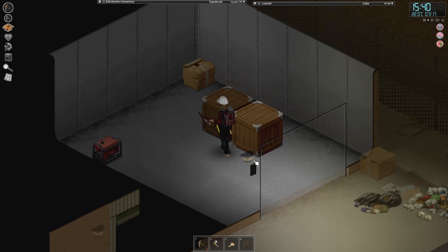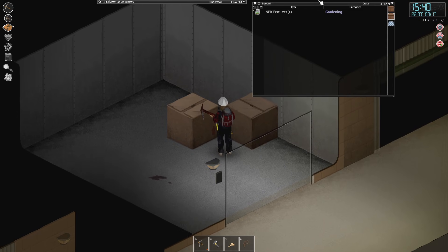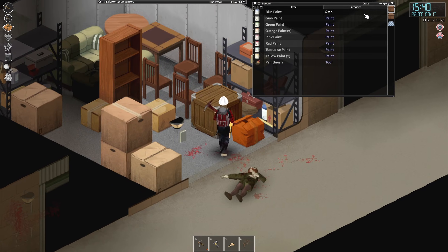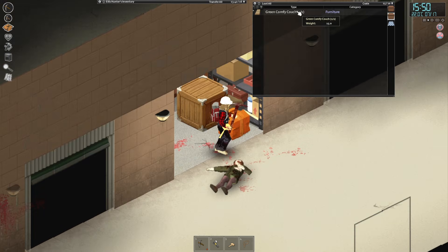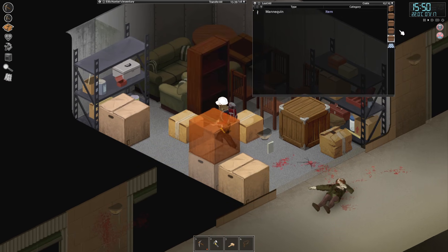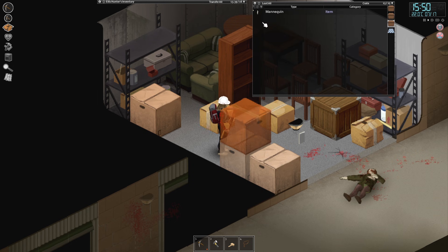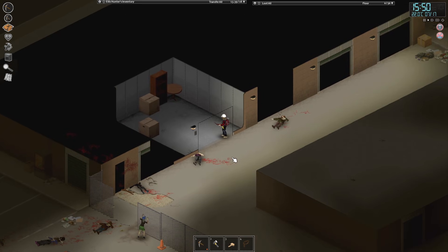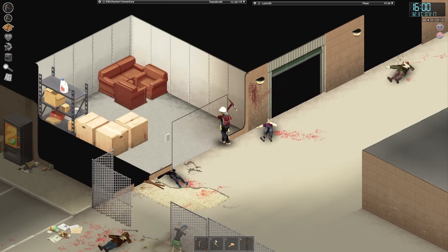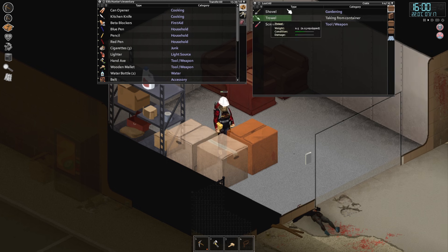Another generator, some more blue plastic chairs. Green comfy couch, one of two. Can't reach the stuff behind there. A mannequin — that's what we need. Winter hat, winter clothes, fishing line, fishing tackle. I'll take the trowel because I'm not entirely sure we have one yet.